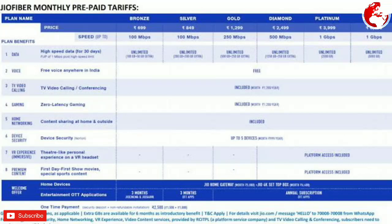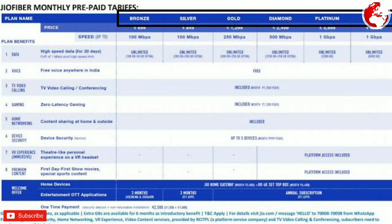Friends, this is Geofiber Mantri Prepay Plan Center. We have different categories of plan names: Bronze Level, Silver Level, Gold Level, Diamond, Platinum, and Titanium. These are the Geofiber plans.